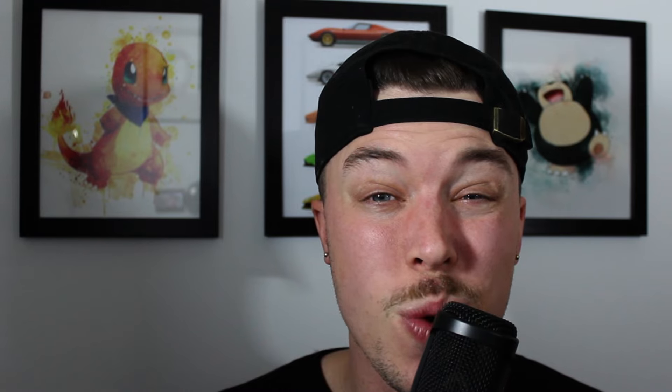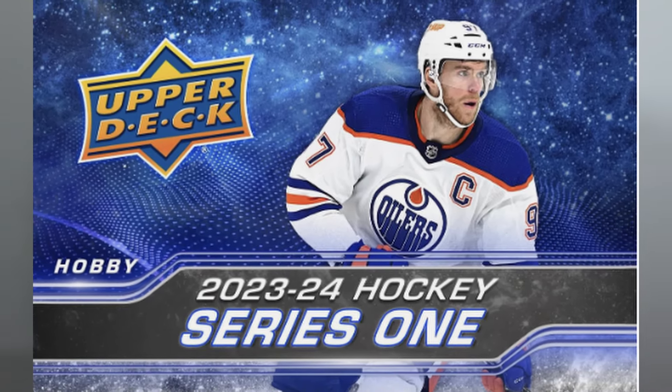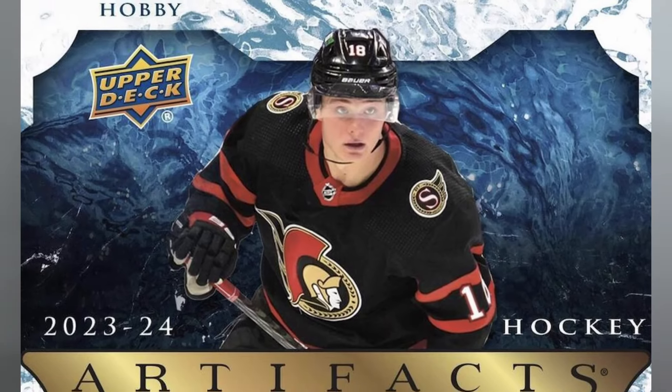Conor Bedard made his highly anticipated NHL debut on October 10th, 2023. His first rookie card came in the form of a redemption in 2023-24 MVP Hockey. Then his draft day short print card was released in 2023-24 Series 1. And now some of his rookie redemptions, relic redemptions, autograph redemptions, and relic autograph redemptions can be found in 2023-24 Upper Deck Artifacts.